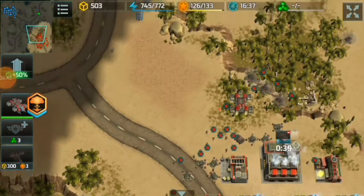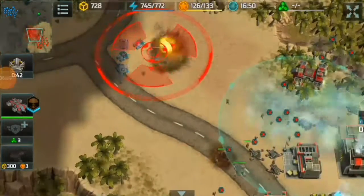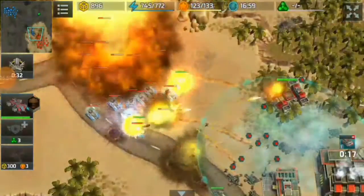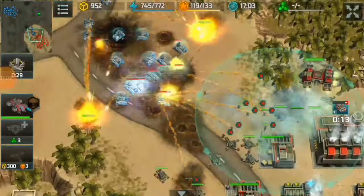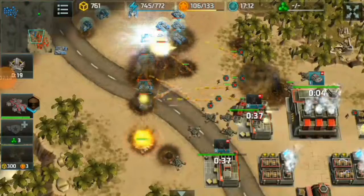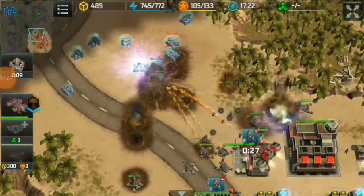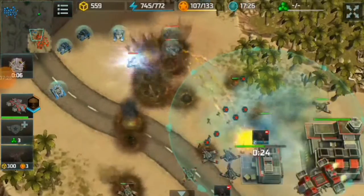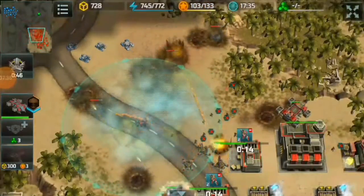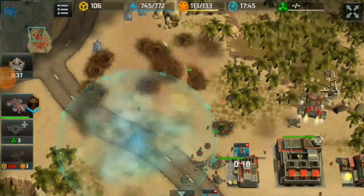Now I am ready to defend my base — my opponent is about to attack. I am going to use the ability of my Leviathan; there you go, it was a good shot! There are a lot of Typhoons at the back so I need to hold up my Leviathan. They got my Chameleon, but there's another one out.